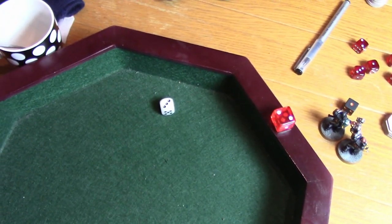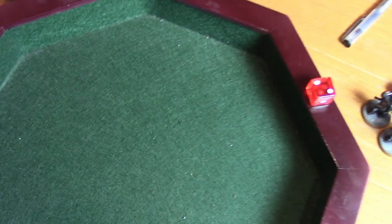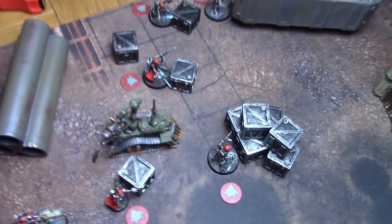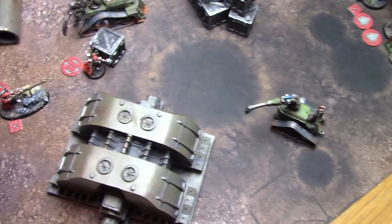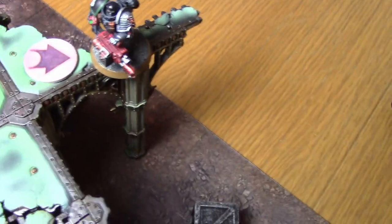Turn two begins. Canticles of the Omnissiah rolls a three — reroll once to hit in the fight phase. Initiative roll: six versus five, AdMech goes first again. Movement phase: two models ready, two advance, one moves up. Two infiltrators charge a Death Watch marine; in response he moves back, and the Inferno Heavy Bolter repositions to see inside the building where two infiltrators are visible.